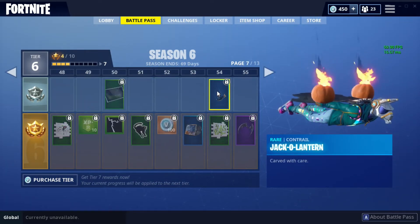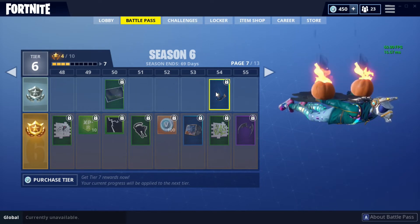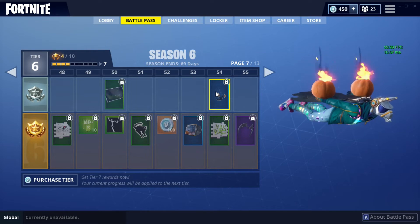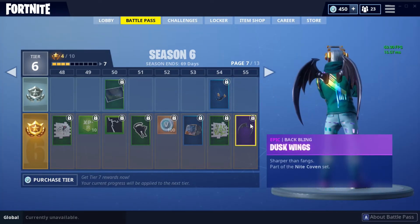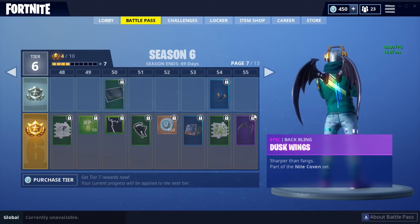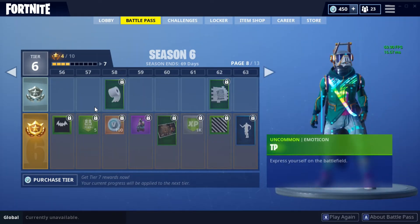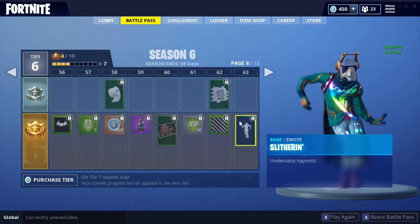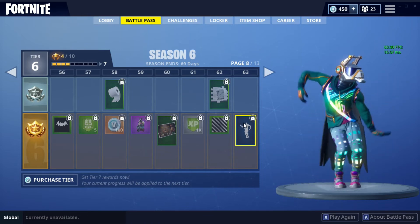The next free fall is a Jack-o-Lantern — it's probably for Halloween or something, but I like it a lot. The next is Dusk Wings — I like it a lot, it looks like a really cool backbling, kind of like the Ravage backbling actually, a little bit. The next thing is the Slitherin — kind of like a Wiggle 2.0.